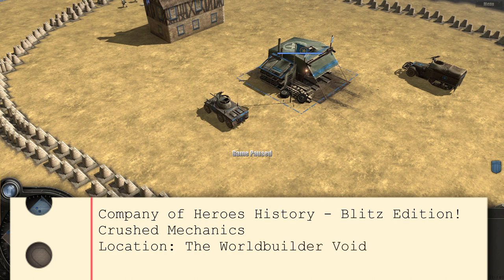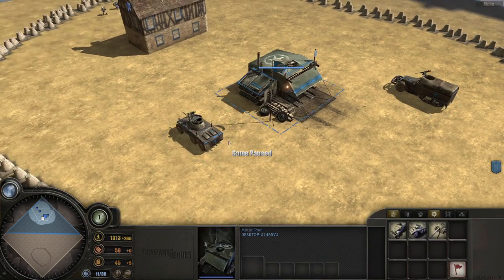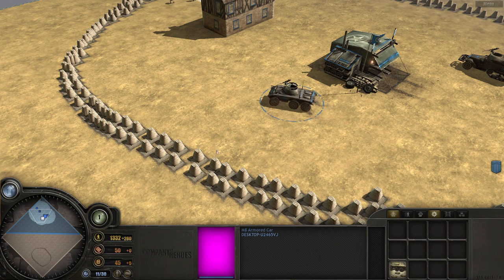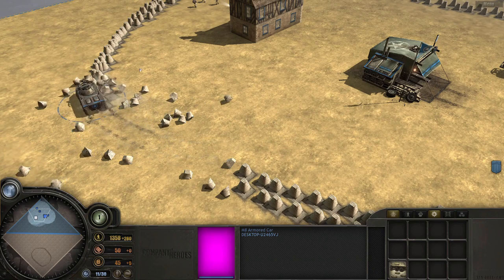So here we are starting off on the allied side. We're going to see the M8 and the M3 half track and how they suddenly became able to crush Axis tank traps. If I move this little guy forward, you can see some of the world builder things are a little bit funky, but this guy is not deterred whatsoever by these Axis tank traps.